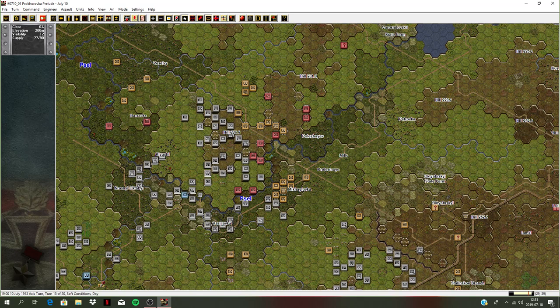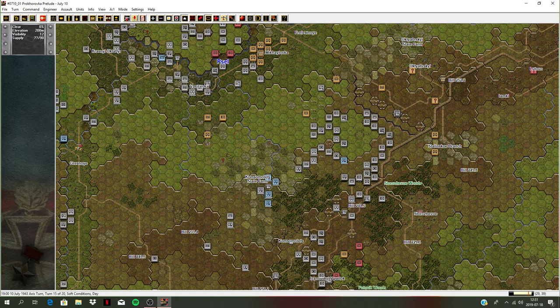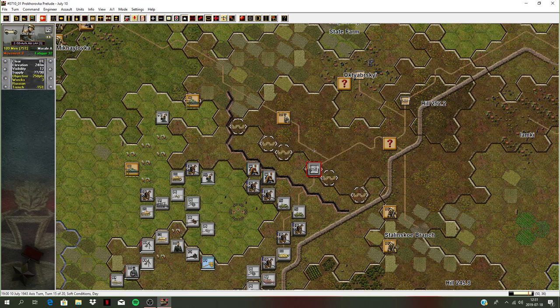We're about to gauge the last defensive positions here — taking the Cosmolets Farms, Cosmolets, and hill 241. The Leibstandarte division is already attacking at hill 252.2. The elite elements of the Recon Forces have captured an objective worth 250 points. So we've got these two left — Oki Braski and hill 252.2. We've got five turns, not sure we'll make it there in time, but we'll see.